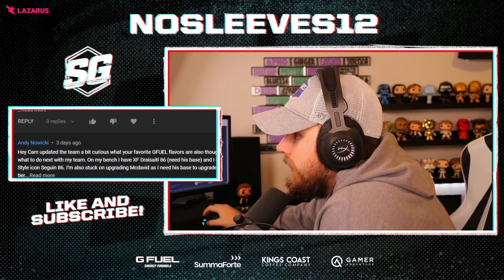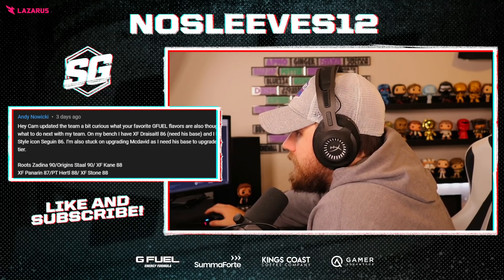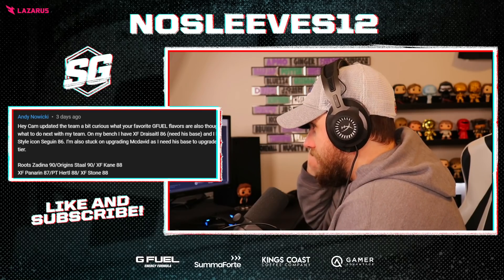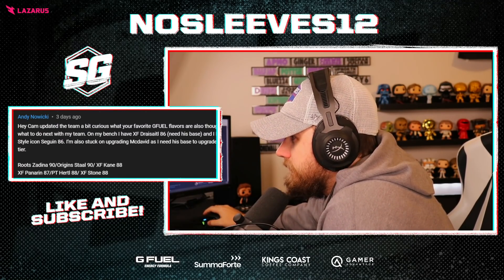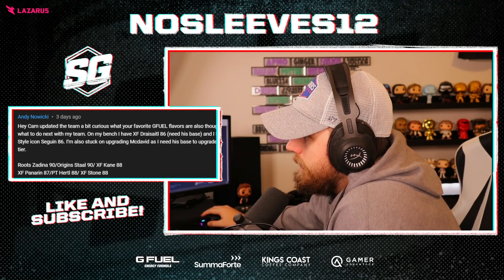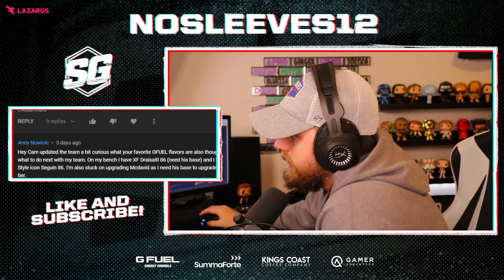Hey Cam updated his team and asks about G Fuel flavors and what to do next. My favorite flavors are Shiny Splash, Hype Sauce, and Phase Bear — so good. He's got X-Factor Dry Sidle on the bench and Style Icon Sagan 86. I wouldn't put coins into Sagan or X-Factor Dry Sidle at this point — it's going to cost way too much. He's also stuck on upgrading McDavid, who costs about 75,000 coins. You have a really good free-to-play team — keep working on McDavid, put him as first-line left-handed winger, and find another centerman. Look at the 88 Superstar Origins cards like Akil Thomas — around 90 speed, shot, face-off, defensive awareness. I would not invest in Dry Sidle though.